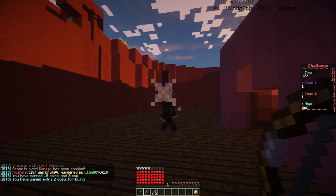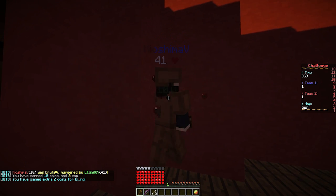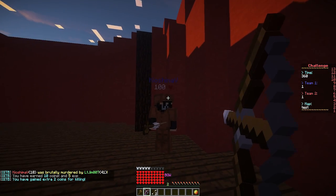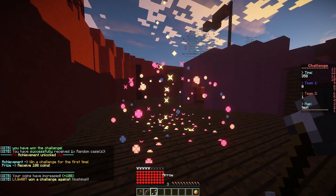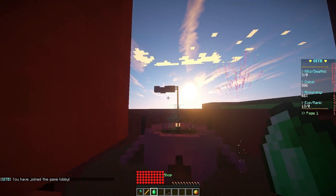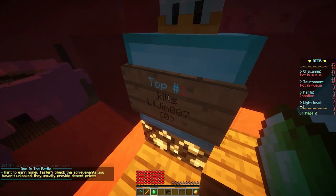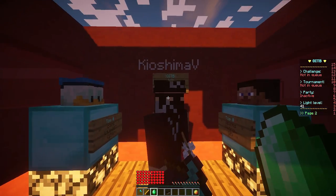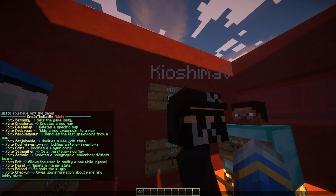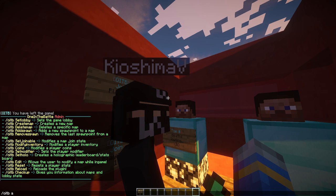We go ahead and shoot our opponent with the bow and he dies. The axe doesn't do much damage but the bow is very effective — always best to shoot someone with a bow. I'm getting lots of points and just got an achievement, which gave me extra points as well. On the right you can see a scoreboard showing various game stats. Our KD will update as kills and deaths change. That covers most of the in-game features. In the admin panel you can reload the config file and the plugin.